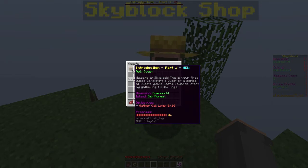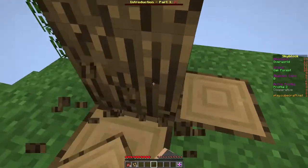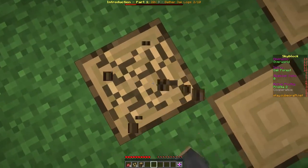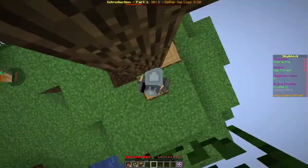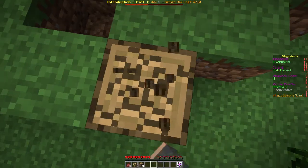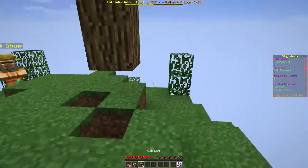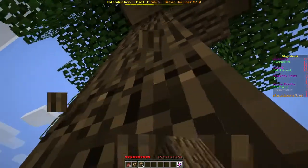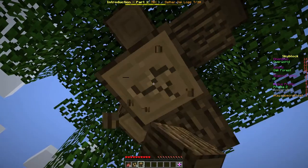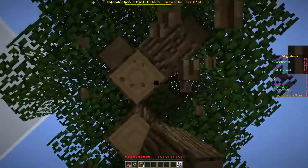Start by gathering 10 oak logs on the dimension island. So we have to gather 10 oak logs — let's go get them. We got one, yay! Just mining this tree. I'm assuming when it says gather you also have to keep holding it. Oh look, the beetroots are done — let's break them all. And let's keep mining oak logs until we have all 10.